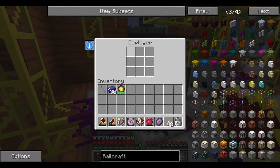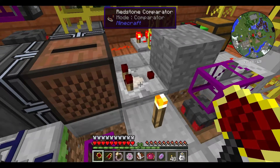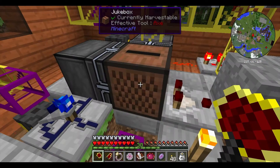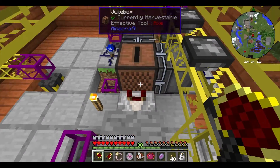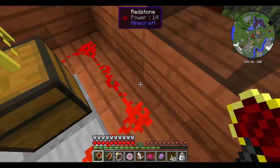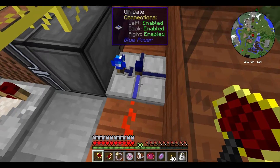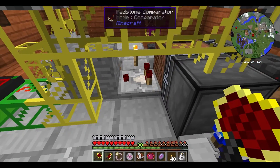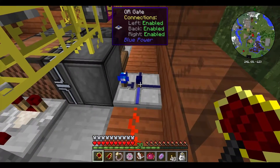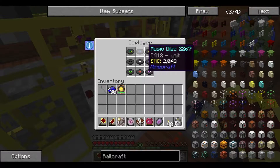Now you'll notice this deployer doesn't have anything in it, but it's still going to right-click on the jukebox. And what happens when you right-click on a jukebox with an empty hand? It ejects the disc. Now when the disc is ejected, this redstone comparator is going to turn off because there's no longer a disc in the jukebox. It's going to turn this torch back on — like it is right now because the jukebox is empty and not sending a redstone signal — which turns the OR gate back on, and causes the deployer to right-click and put a disc in the jukebox, which then turns on the redstone comparator, turns off the torch, and unpowers the OR gate. So when it cycles through again and takes the disc out, it quickly pulses through and causes the deployer to put in the next disc.